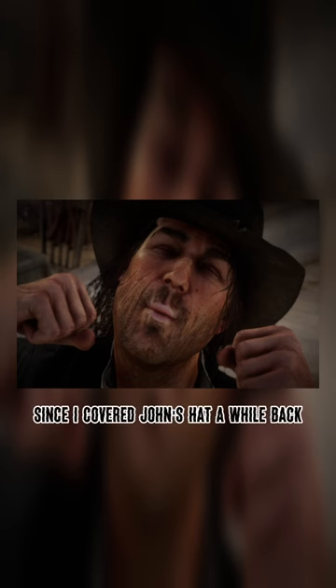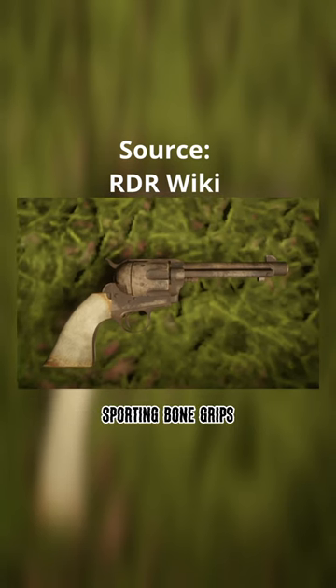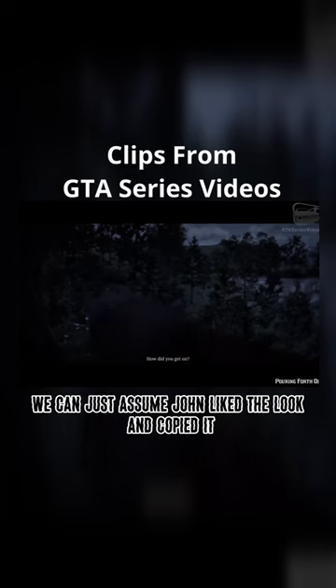Breaking down John's weapons. Since I covered John's hat a while back, the only thing left for Johnny Boyo are his guns. John owns a blackened steel cattleman sporting bone grips. This revolver looks identical to Hosea's revolvers, though the reason why is never said. We can just assume John liked the look and copied it.